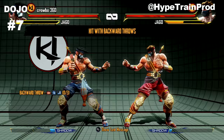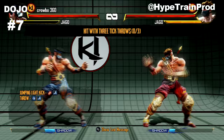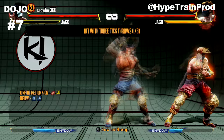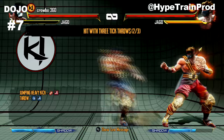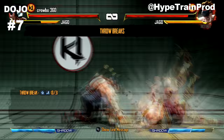Coming into lesson seven it is the throws and the throw breaks - countering the throws. It's light punch and light kick, which is quite similar to Street Fighter and many other fighting games. You also throw back over the shoulder and counter the throws of the enemy. It's all just about getting your timing right - nothing difficult at all.